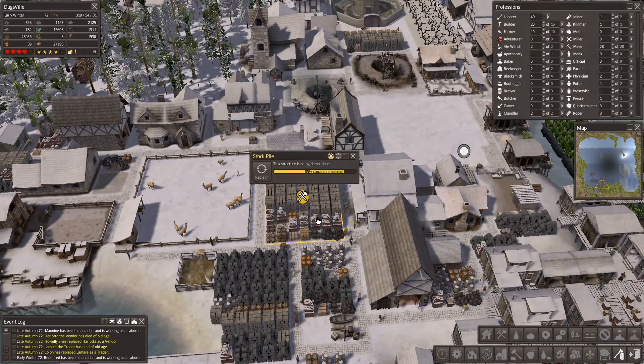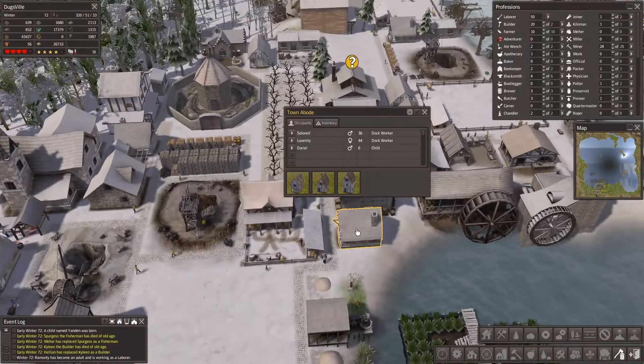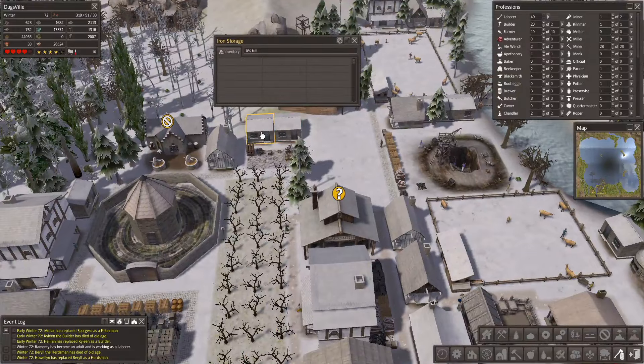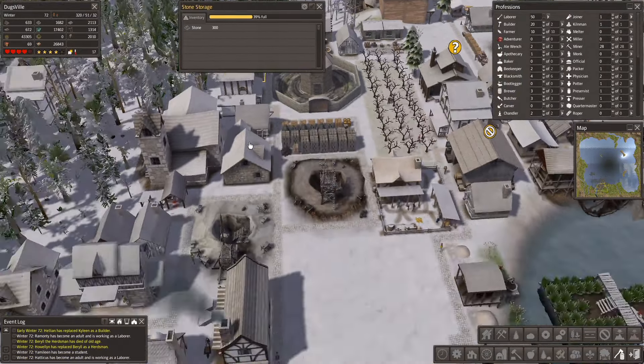Where else did we put them? Now I'm kind of curious. All this stone stuff — that's wood storage, that's fine. Where else did we put these? These didn't get touched yet. So it put them somewhere. That is better. I'm a dingus. What have I been doing with my life? We'll let them fill up over there. There's going to be a little bit of back and forth, but we've got quite a few laborers, we can handle it.